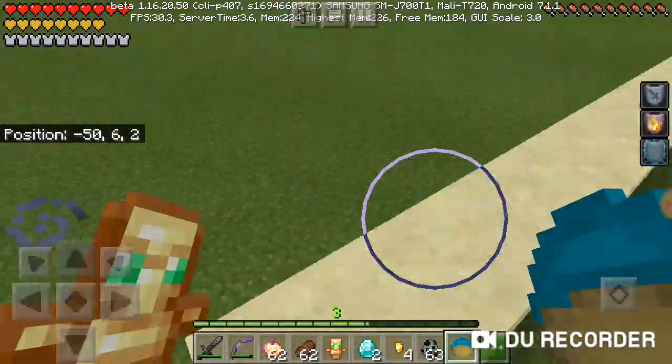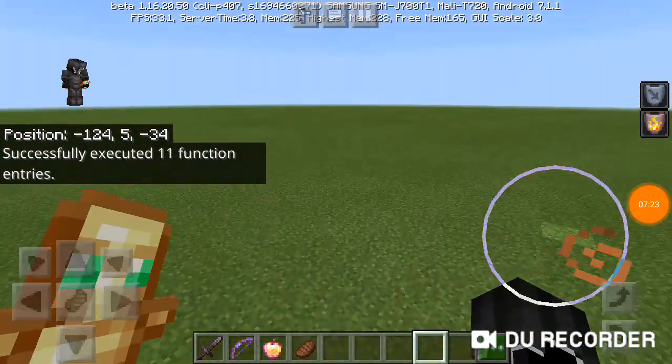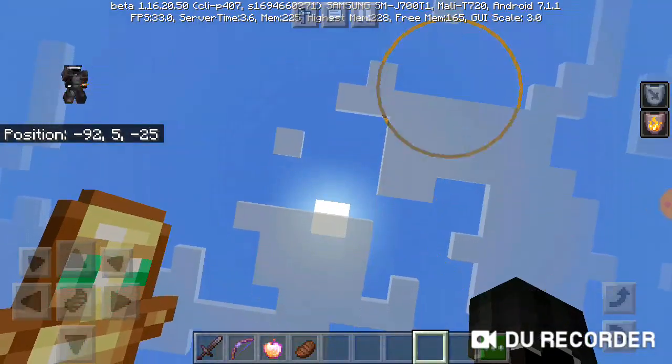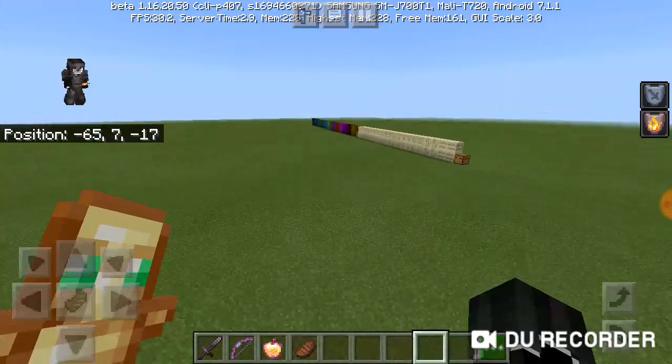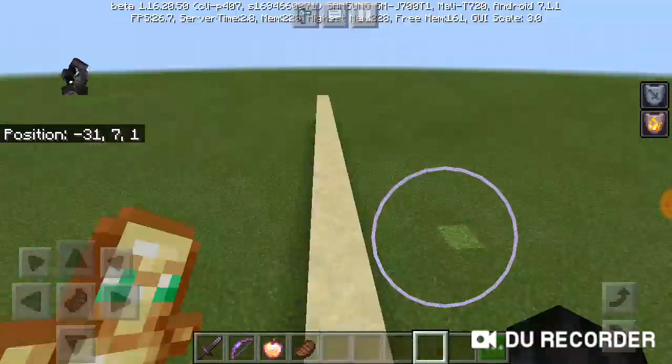I'm going to try to find the structure the boss spawns in and fight him there. There's also a chance of desert sandstorms spawning in, so keep that in mind. There's a function for sandstorms, but there's no function for the structure at all.